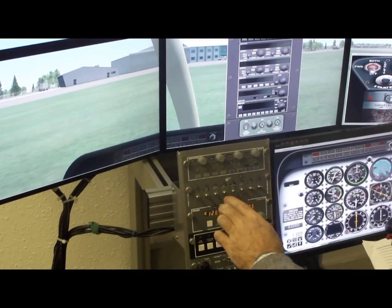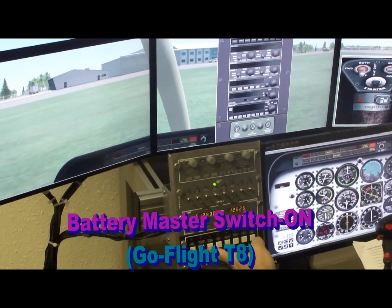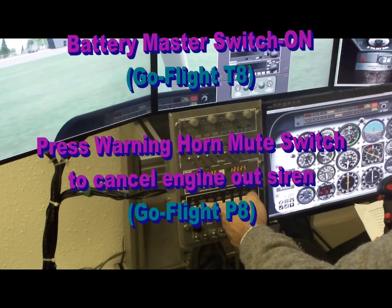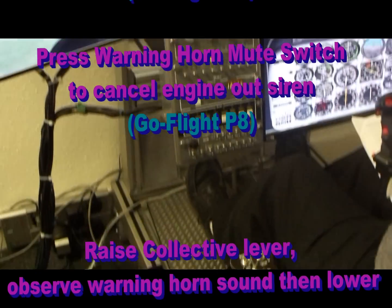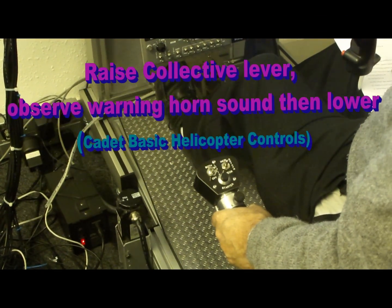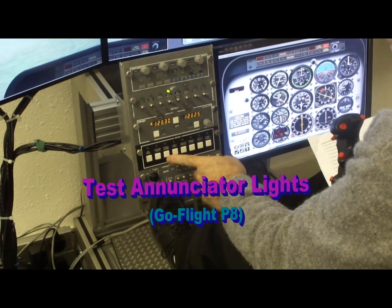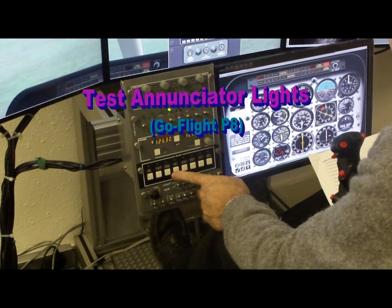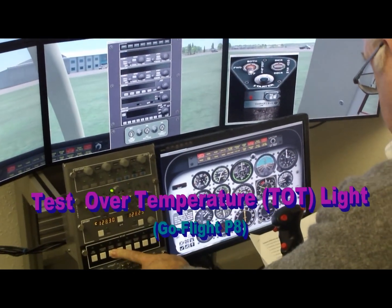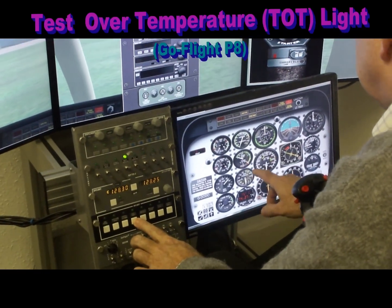The master battery is on, and I press the mute switch to cancel. I lift the collective lever, observe the warning horn sound, and then lower it. The enunciator test button is pressed to check, and you can see all the captions alight. The over-temperature button is pressed.